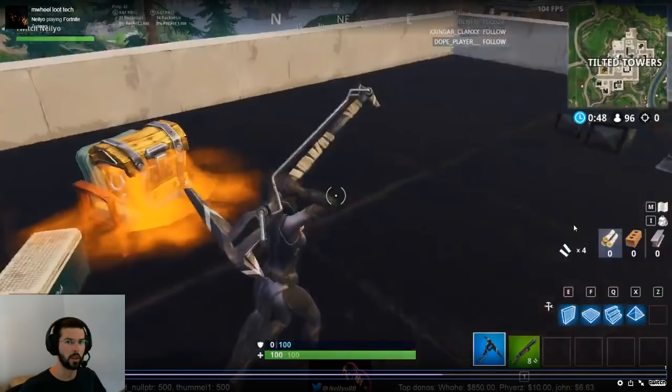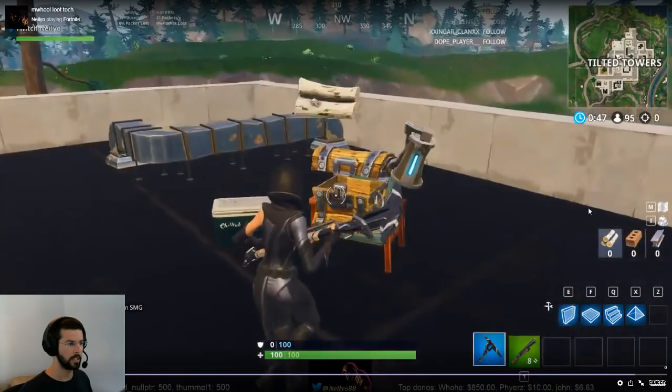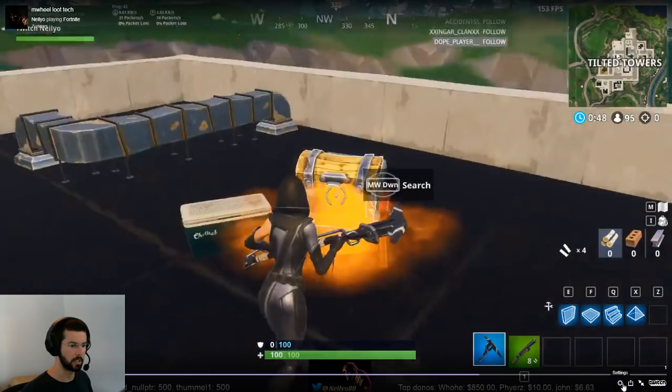First I'm going to show you a short clip to demonstrate what it looks like when I execute a clean, smooth scroll wheel looting of a chest. That was pretty fast and smooth — I looted every item, which was four items total: an AR, grenades, wood, and ammo, in a really short amount of time. We'll go to slow motion so you can see more clearly what happens.